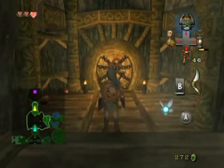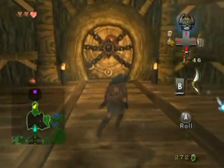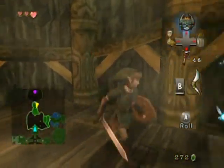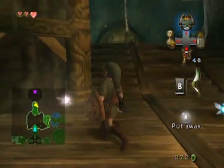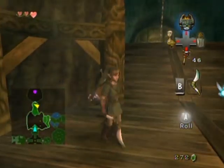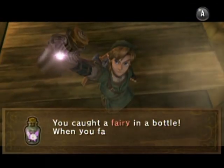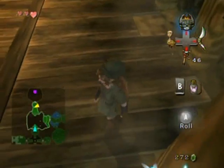I think there's going to be a fairy in one of those pots over there, so I'm going to get the bottle out right away just to make sure I don't miss a fairy. These fairies — if you should ever die and you have one in a bottle, scoop it with the B button carefully and it'll automatically revive you. So it's like having an extra set of hearts — very nice.